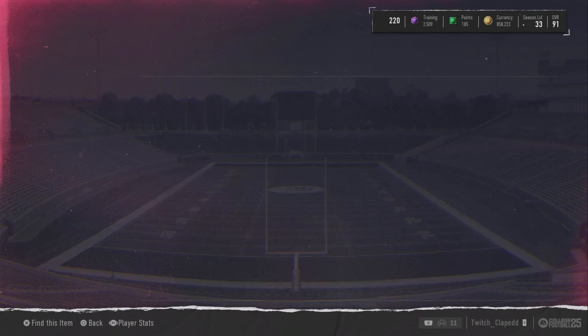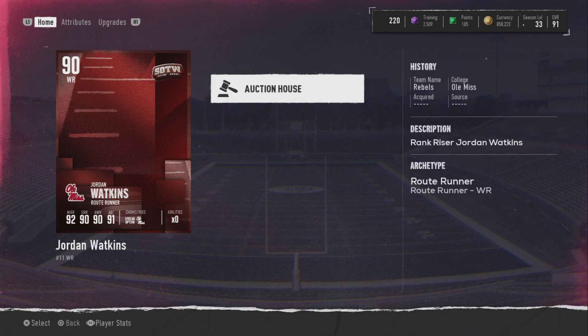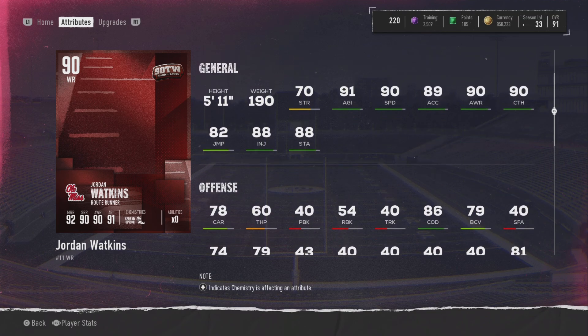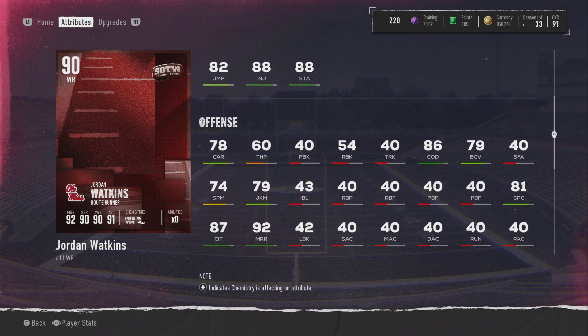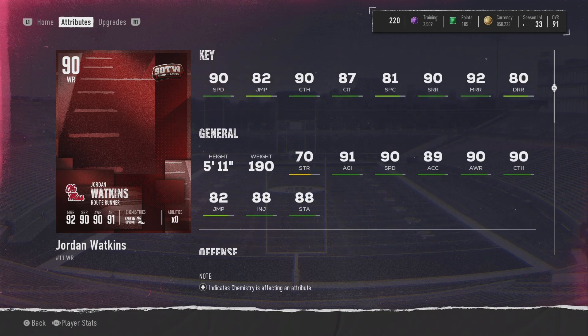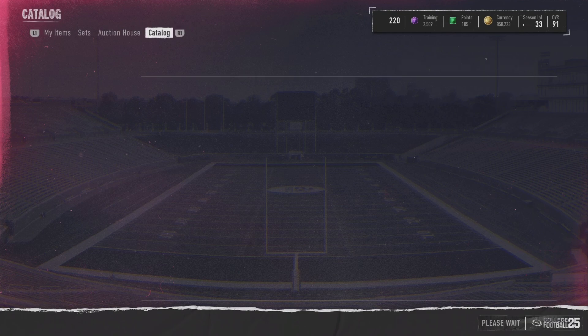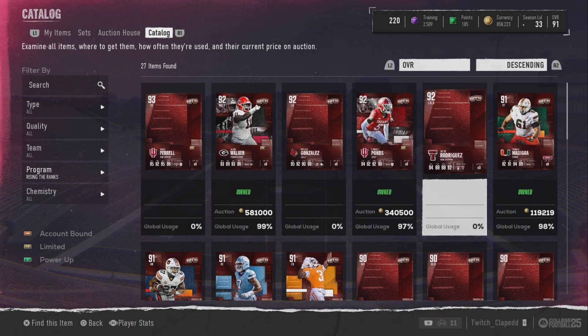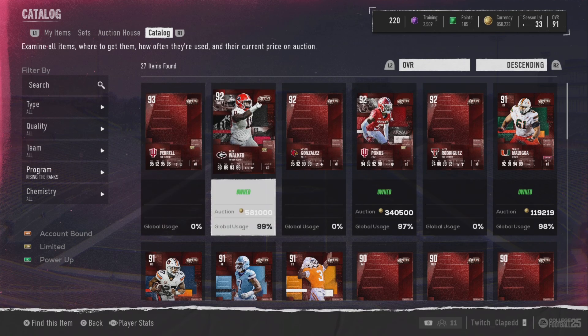The receiver — I don't think I could use him, I think my receivers are a little bit faster. He is a 90 speed receiver with 90 catching, 90 short route run, 92 medium route run, but only 80 deep route run, so he's really not going to get open downfield on any deep posts. Very weak juke move and spin move, so not a very great card overall. And then you've got the left guard and the left outside linebacker that y'all have seen.